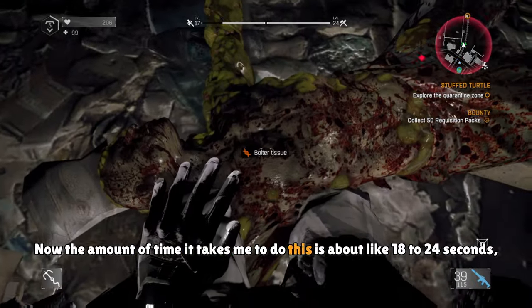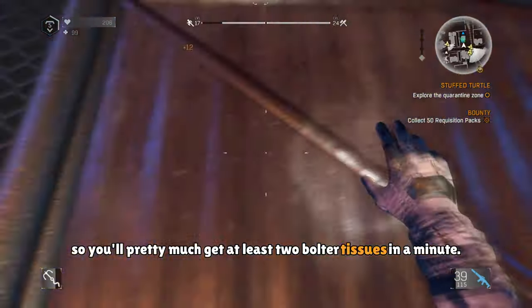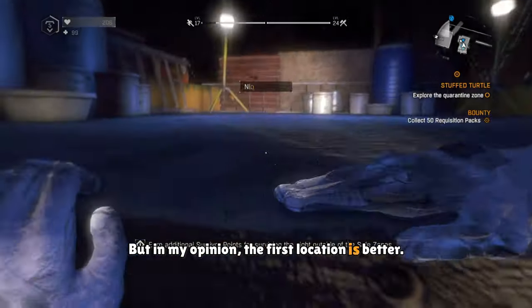The amount of time it takes to do this is about 18 to 24 seconds, so you'll get at least two bolter tissues per minute. If you don't like this location, you can head over to this one right here and do the same thing, but in my opinion the first location is better.